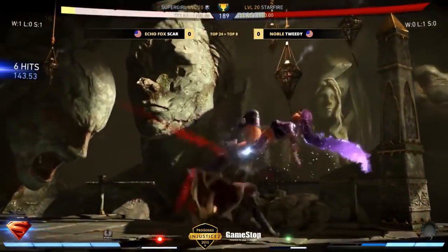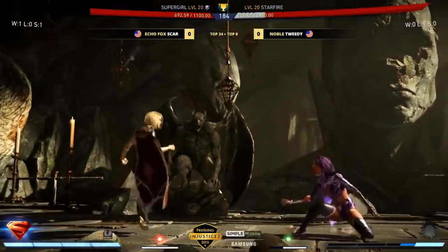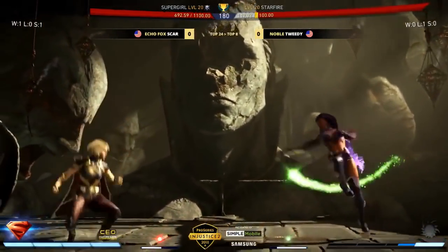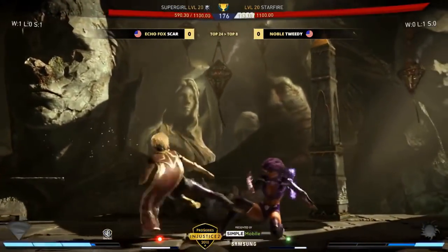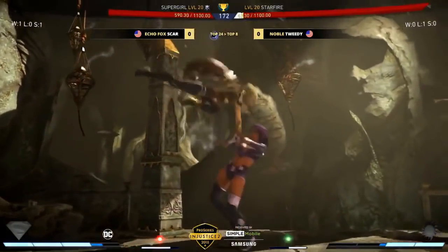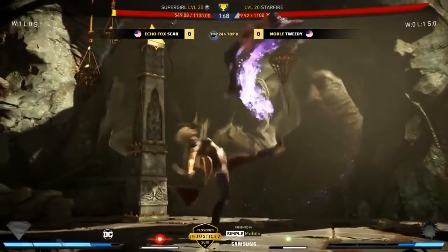That anti-air button — one of the best. Back two, you gotta be ready with it. Scar gets out of there. He needs to take off some skin on this fish, hasn't quite done it. Trying to move forward behind it. Oh wow, great spacing there by Scar making Tweety overcommit and overreach — and Starfire's in.